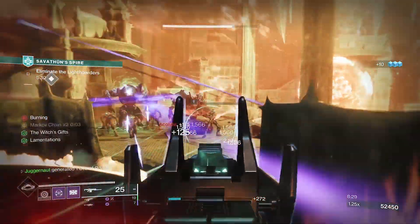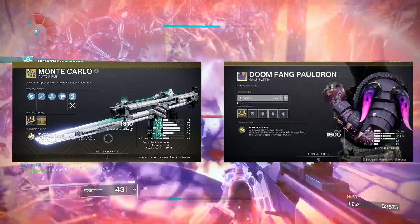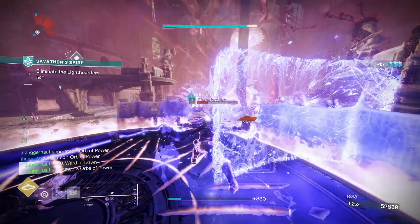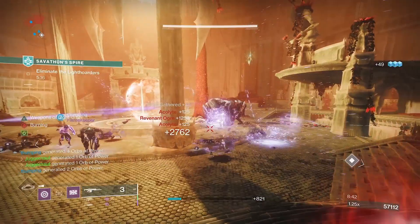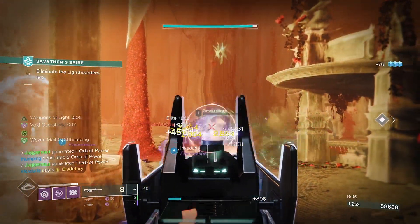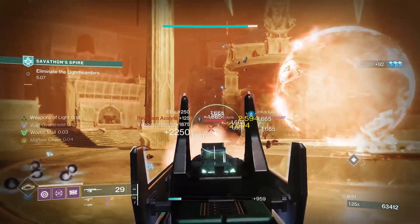Our Sentinel build is the Purple People Eater and combines the exotic Monte Carlo with the Doomfang Pauldrons. Doomfang gives us extra super energy for powered melee kills, and Monte Carlo refunds us power melee energy on kills. It's a perfect, beautiful synergy. For our abilities we went with towering barricades, shield throw melee, and vortex grenades.